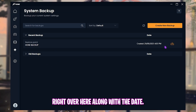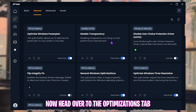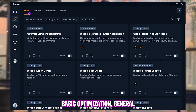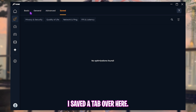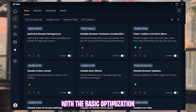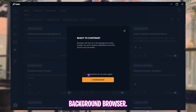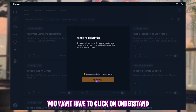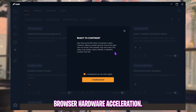Once the backup is done, click 'Finish Backup' — it should be visible with the date. Now head over to the Optimizations tab. You'll see Basic Optimization, General Optimization, Advanced, and Saved tabs. Starting with Basic Optimization, enable 'Optimize Background Browser' — click 'I Understand' to confirm.